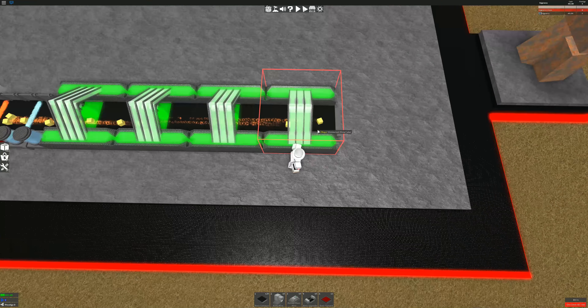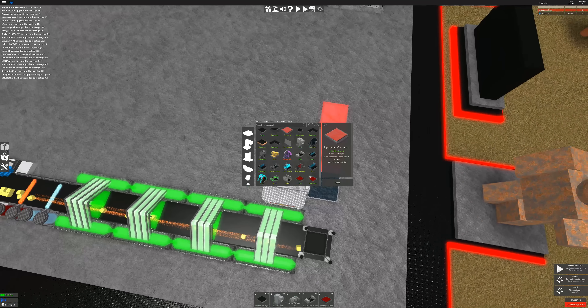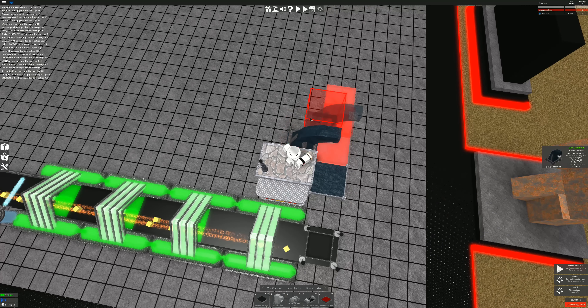Let's place that down. I hope you guys are enjoying this series so far — I'm really enjoying myself right here. It goes this way, at least to how I set it up, because I don't want the bigger part of it to be toward the outside. That way I can put more conveyors and stuff against it.